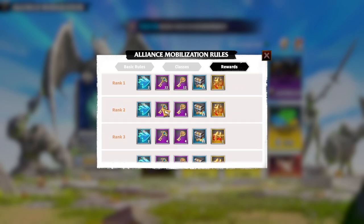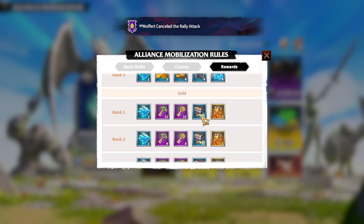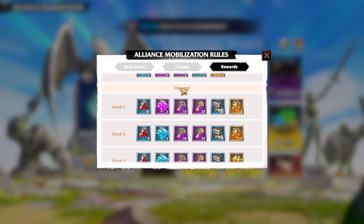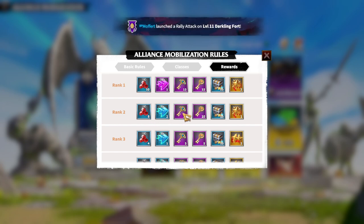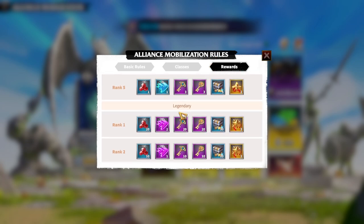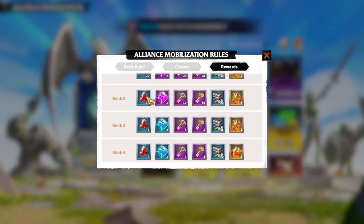From Gold tier onward, rewards keep getting better. In total you get a great amount of Legendary Medals and Titan Medals, plus a good number of keys. On Diamond tier you start getting gems — one of the most important currencies in the game — along with 24-hour speed-ups, even more keys, and more Legendary and Titan Medals, which are amazing.